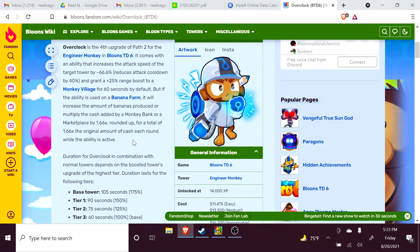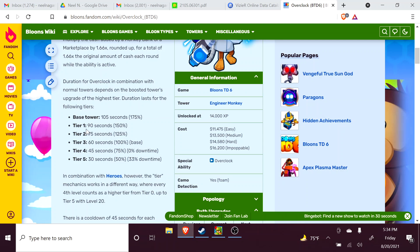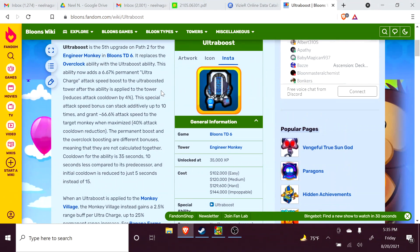About the Overclock — there's nothing to really test since it doesn't affect pierce or layers of damage. But the Overclock makes a tower attack faster by 66.6%: take the base attack speed, multiply by 5, then divide by 3, and you get the boosted speed. The duration depends on the tier of the tower. The way Ultraboost works is that after 10 applications, the final base attack speed under influence is roughly the same as a normal Overclock on a non-Ultraboosted tower — so a fully Ultraboosted tower that then gets Overclocked has essentially double-Overclocked attack speed.